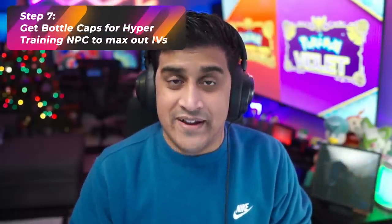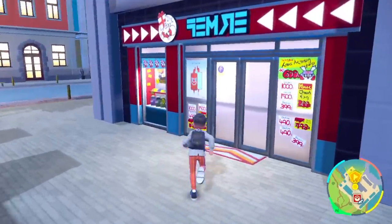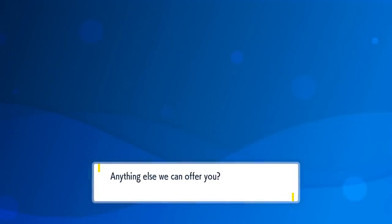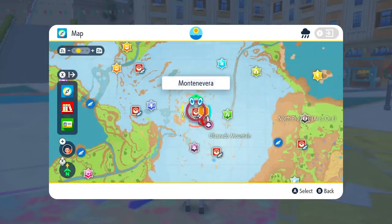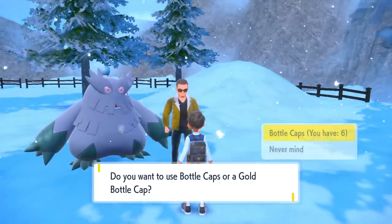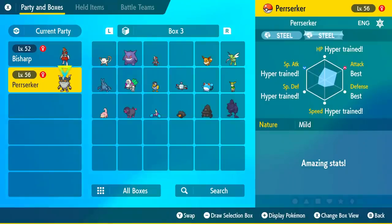Step 7 involves Bottle Caps, which max out an IV to a perfect stat. You can get them at the Delibird Presents shop. They're 20,000 each. The Galarian Meowth you get from Salvatore already has two perfect IVs, so you may only need to spend four caps. If using a fresh one with no good IVs, you'll spend about 120,000 total. Then fly over to the Ghost Town Gym and talk to the Hyper Training NPC — mark the stats you want, and just like that, you have a perfect six IV hyper-trained Perrserker ready for battle.